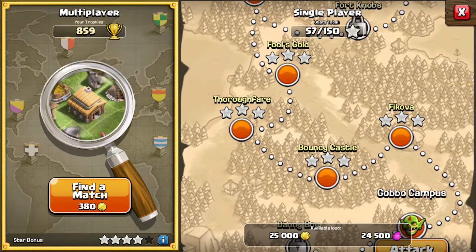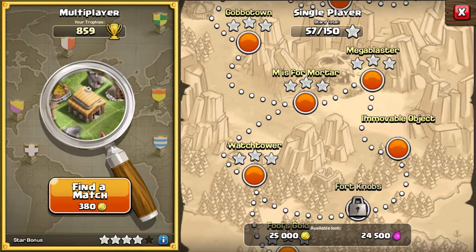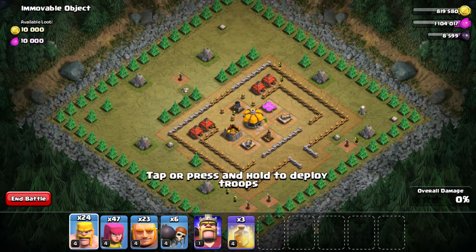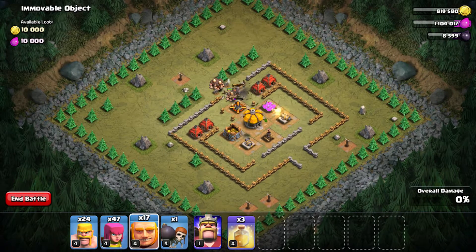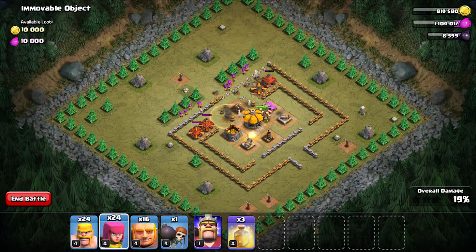Hey guys, what's up! Welcome to another episode of Goblin Map. In today's video I'll show you how to attack the immobile object watchtower and Fort Nobs. Now let's watch the raid. First I deployed two giants to check for any spring traps. I accidentally dropped the wall breakers — actually you don't need any wall breakers for this raid. I'm deploying a few more giants and archers behind.